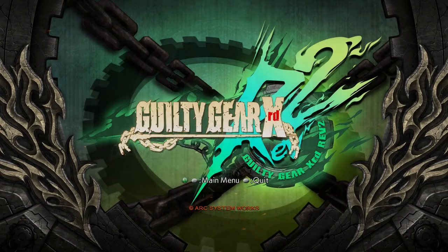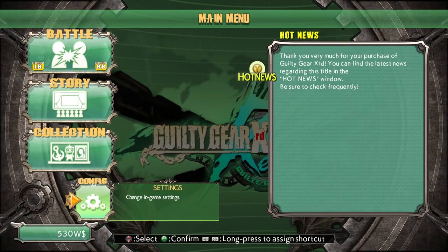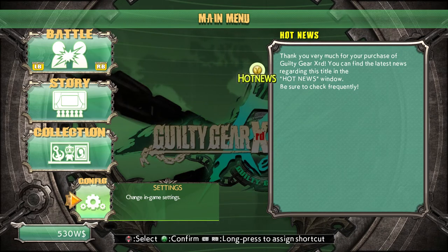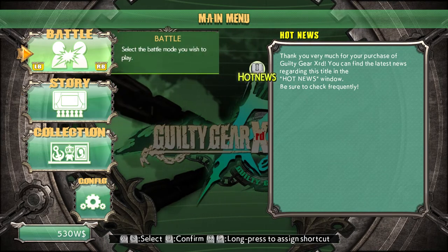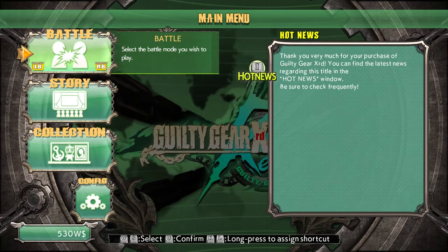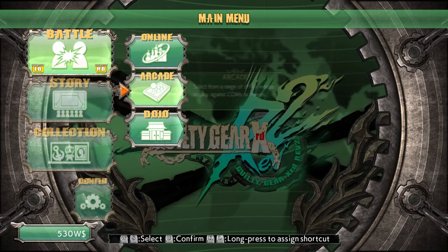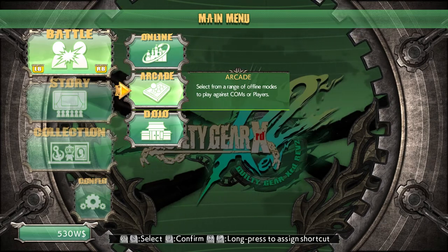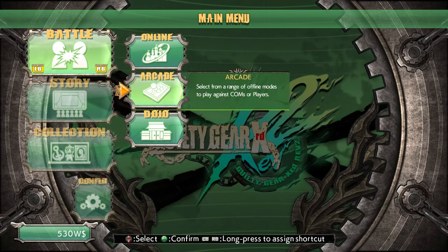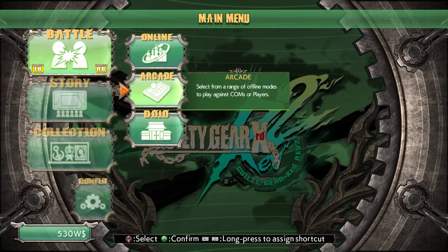We're at the title screen — Guilty Gear Xrd Revelator. We're not going to let it play the intro video. The same track starts again — kind of weird when it starts again, but it's a cool track. It seems very different to the rest of the soundtrack — clearly played on acoustic guitars where the rest is mostly saturated heavy metal electric guitars. It reminds me of Trigun or something — good anime, check it out if you're into cowboys in outer space. I think this variation in music in the menus is a clever choice especially when you've got so much heavy metal.